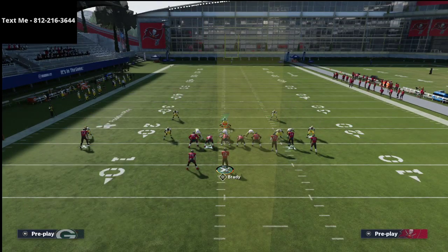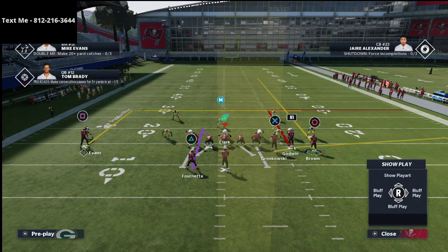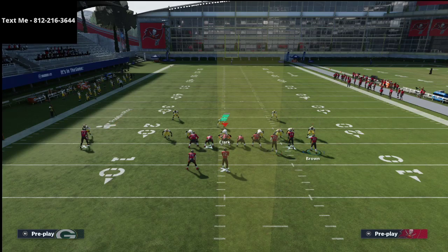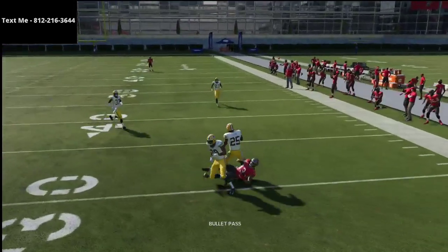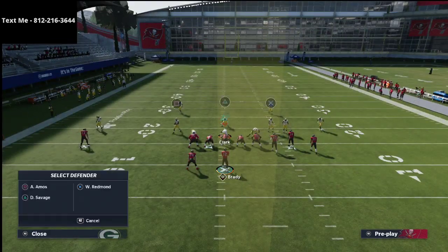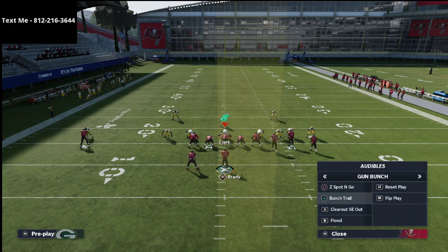The next thing you can obviously do is make adjustments. If they start running a lot of zone on you, you can adjust. What I like to do — the trick to this is you just need to motion this route — so if they're running Mable coverage on both sides of the field, I really like to run simple plays like curl flats. I'll take Godwin and put him on a curl, then take the tight end and put him on an out route. Something as simple as this is actually a really good setup because you still get that motion-out fade. The yellow zones can only guard one guy. A lot of pro players will actually bring that yellow zone down to five yards.